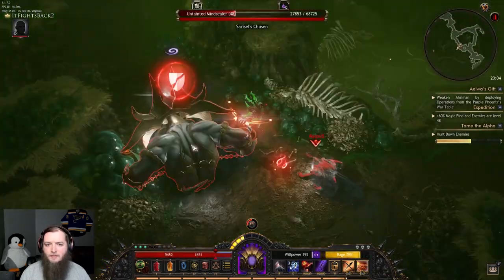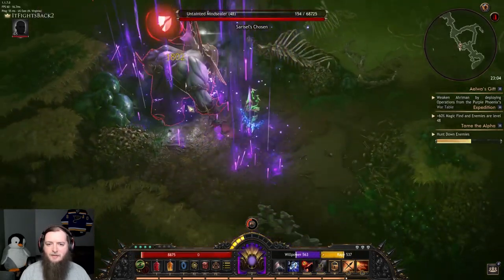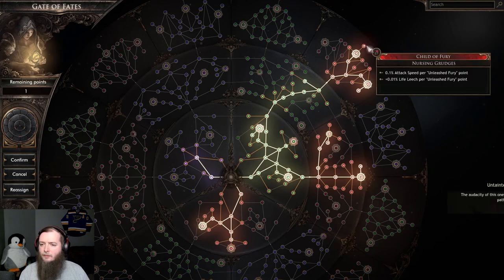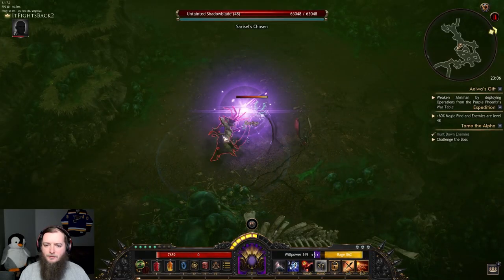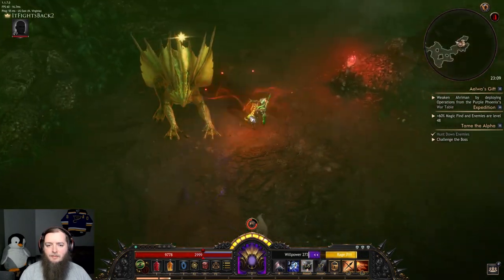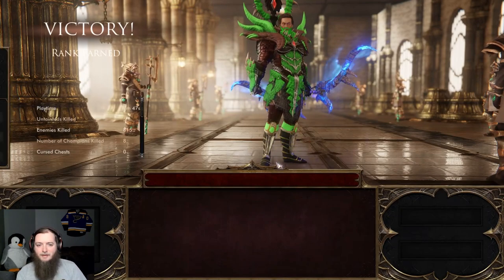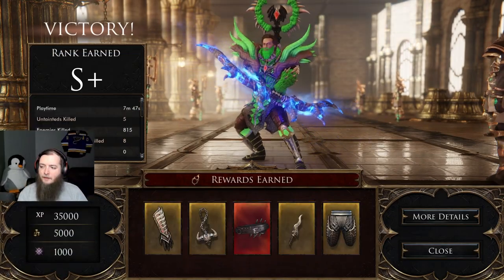Easy enemy there. Some untainted mind sealer spawned — a Sarisa enemy. Another one spawned, easy enough. Level 49. I want toughness, and on here I want this attack speed. Another guy spawned — they have voice lines too in this spawn. Here's the boss. Grenades do a lot. Move and the grenades are taking care of it. Easy. Open chest — this is the one with a victory screen.